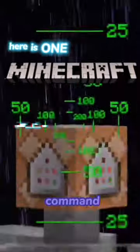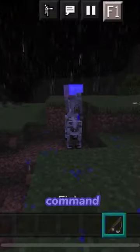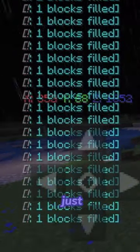Here is one Minecraft command that you need to know. When command blocks execute a command, it logs it in chat. Which can be helpful, but if it's done a lot, it just spams chat and blocks like chat or visibility.